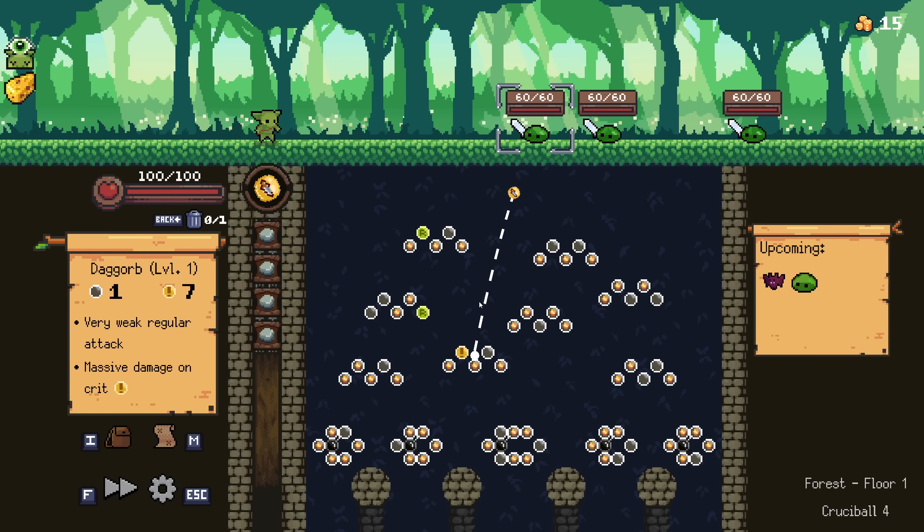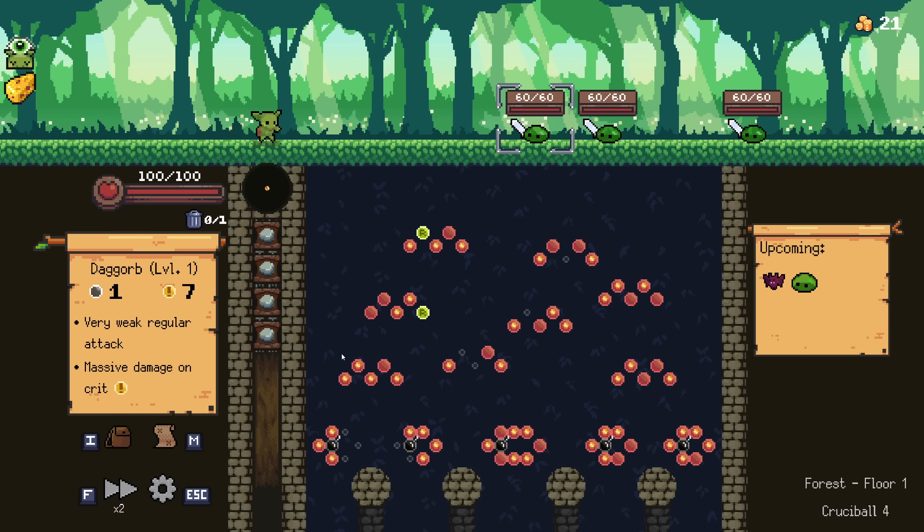So this ball gets bonus damage if I hit these crit things. If every normal peg I hit does 1, if it's in crit then I get times 7, so I'm just going to intentionally bounce it down there and hope it hits more stuff, and press F to fast forward.